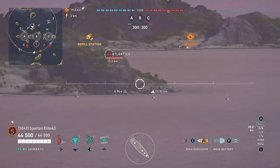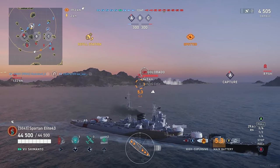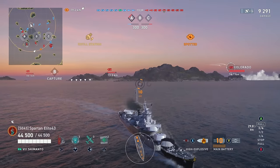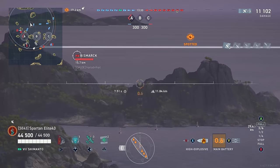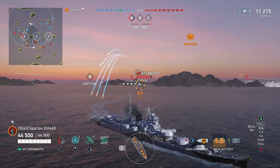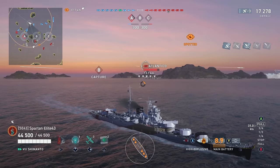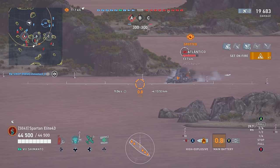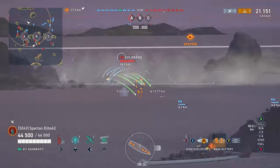We know these guys like to go from the middle spawn towards the right and left, so we're going to go ahead and take a shot at the Annul right off the bat. It's a carrier game, we're spotted — no big deal, we're a long ways away from everybody. We're going to start targeting the Atlantico. Why? He's got prolific secondaries and is very difficult for battleships to get rid of if he plays correctly, and our shells will absolutely shred his secondaries.